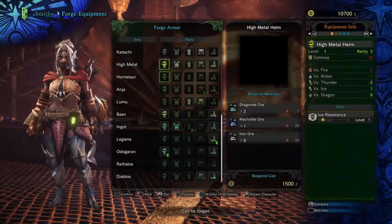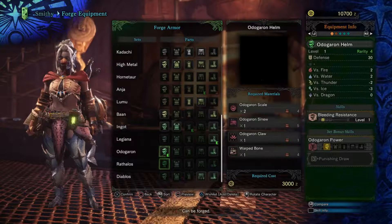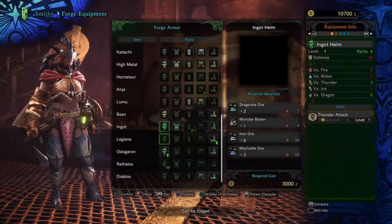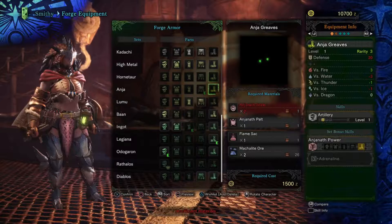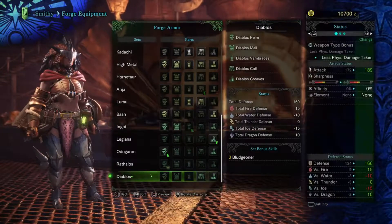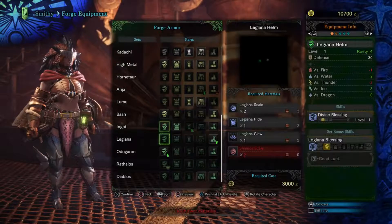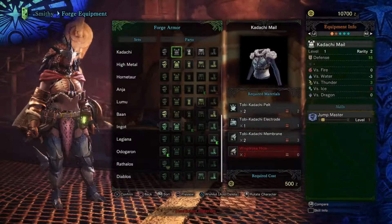At lower levels, getting your defense as high as you can is really all that matters. You can try to get a whole matching set, but if I'm being perfectly honest, until you get to high Hunter rank, it's not really going to matter that much. I've just been making new sets every so often, because that's just how it is when you're lower Hunter rank.